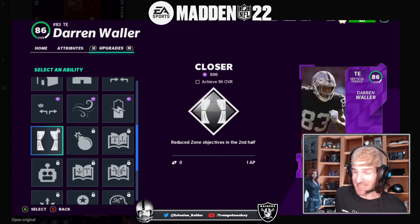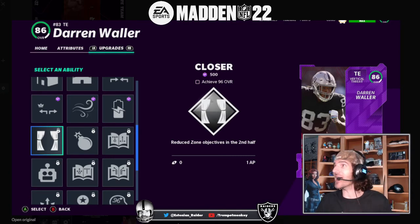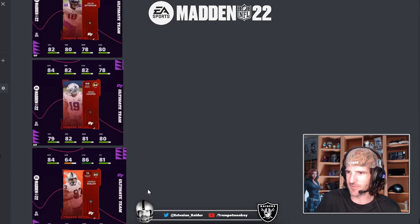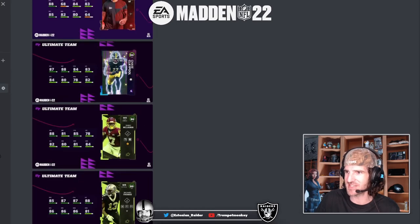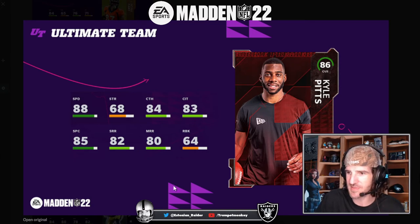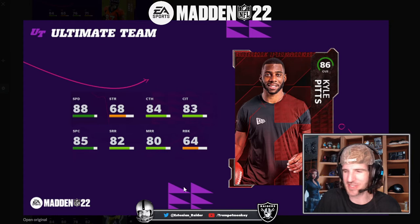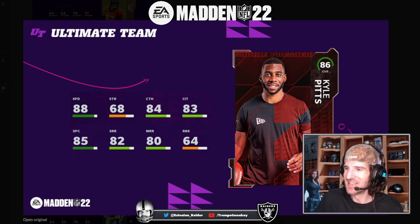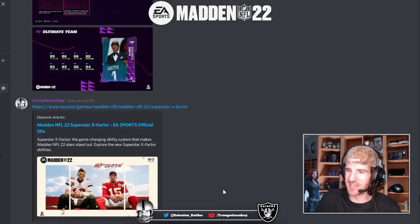I think it's him and Pitts - 1A and 1B. The short in elite and short out elite were available for Darren Waller at 82 overall after his core elite power-up in Madden 21, so Kyle Pitts is going to be absolutely nasty as well. Waller might end up being cheaper than Kyle Pitts, which I love, and he's going to be phenomenal.